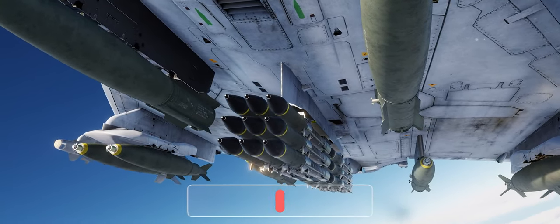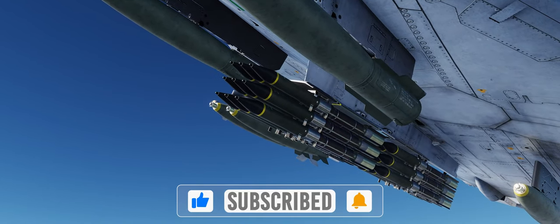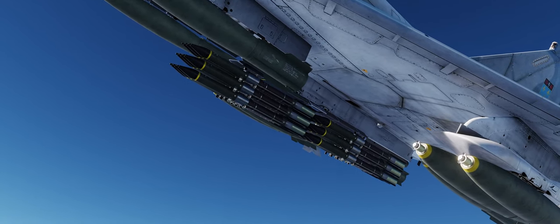So what is the BAP-100? It's an unguided, high-drag, rocket-assisted anti-runway bomb. They are delivered just like Snake Eyes using the CCIP release method, and they are excellent against taking out hard reinforced targets like runways.